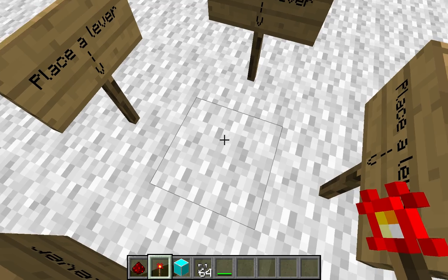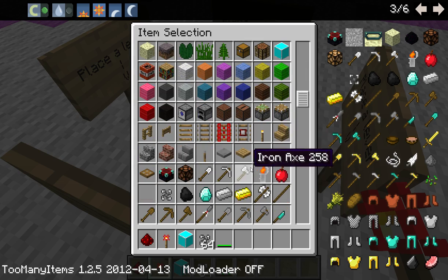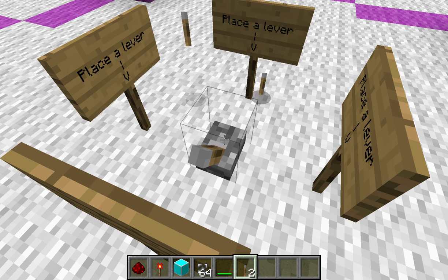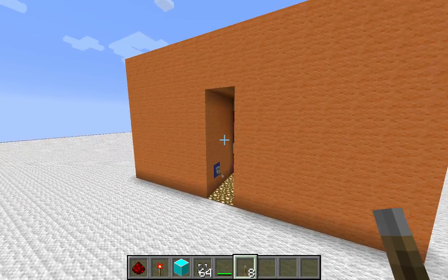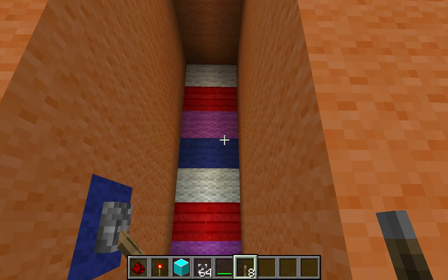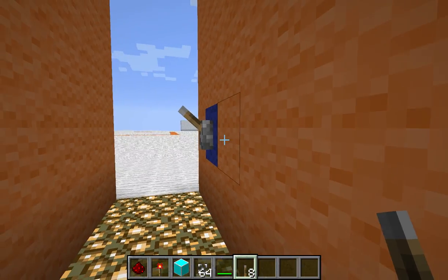Place a lever — I place a redstone torch. That worked. Alright, I have to place a lever. There's a lever. Here we have a piston door. Pretty big.